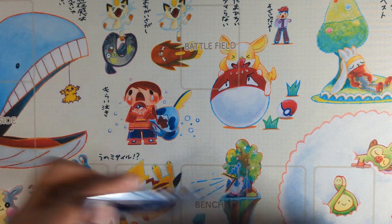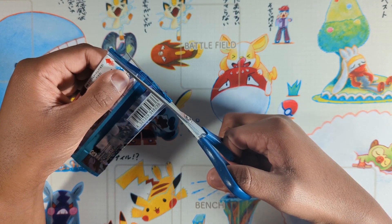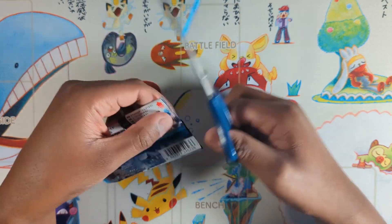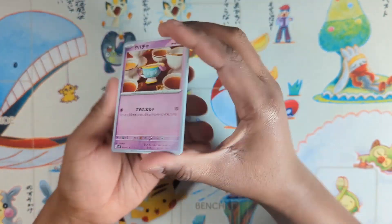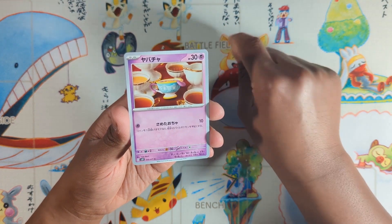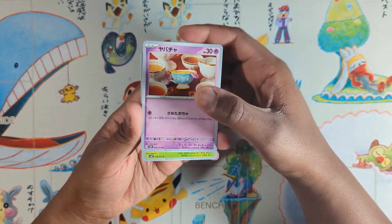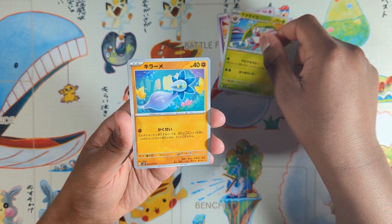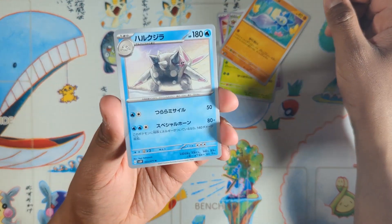On to the next pack. We really need a sharper Japanese scissor - this one struggles a little, it's a couple euro blunt scissor from a stationary shop. We got a nice Yukimori. Polteageist - no, what's this called again? Oh I'm really bad with remembering names. Oh there's the Titan - it's an amazing art!